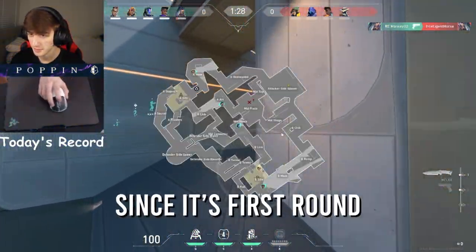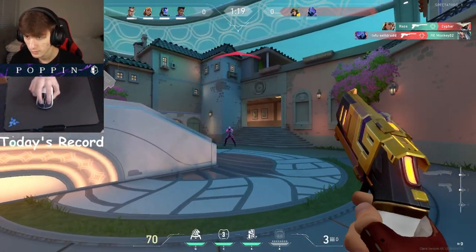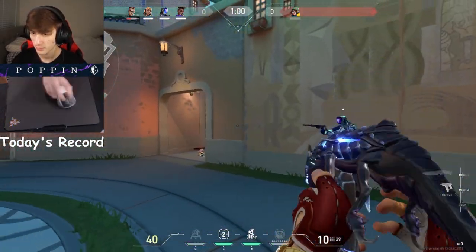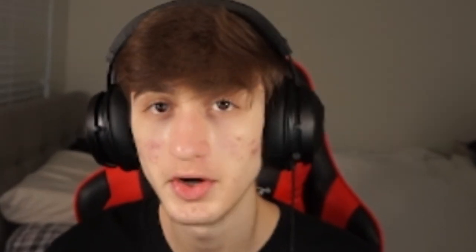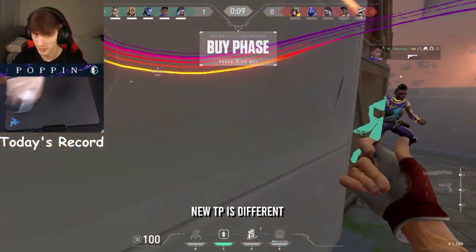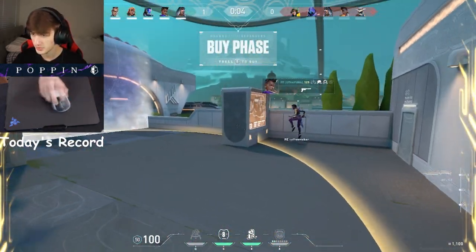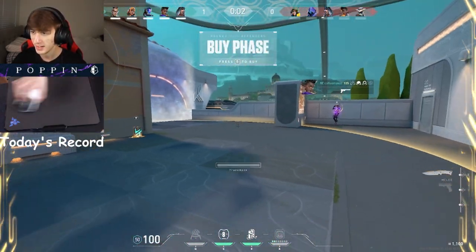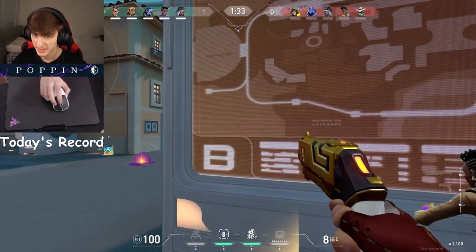Now let's get into a game and test out these different setups. Since it's the first round, I'll probably just go mid right now. On Breeze, you still want to do your normal trip at mid doors. And after that, because the new TP is different, I think the best TP you can place is right here — it'll allow you to swing wide anywhere you want and also play back if you'd like. No one is on B, so I'll bait for my teammate and then TP out.